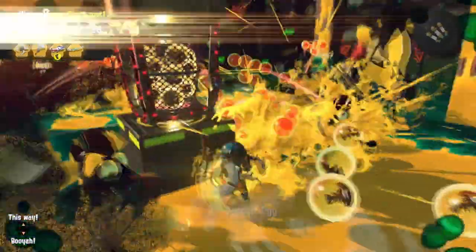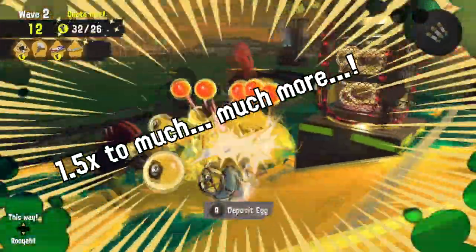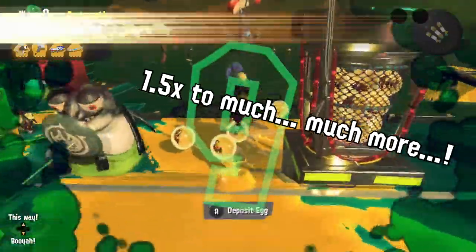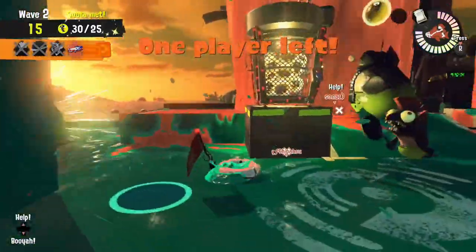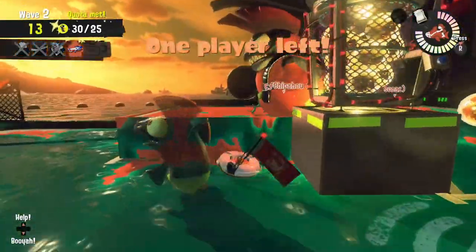Depending on your hazard level, this value will change, ranging from about 1.5 times your usual damage, to every Salmonid being capable, in some way, of a one-hit KO! Except the small fry. We wouldn't do that to you.